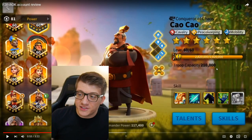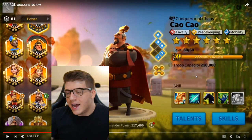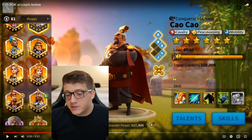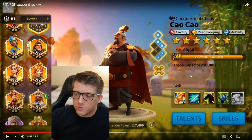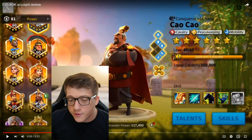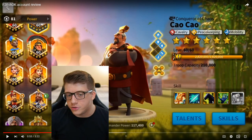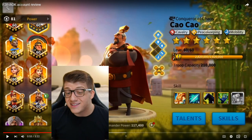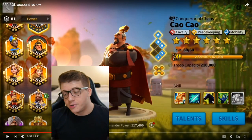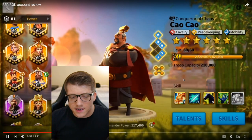He shows off a 5-4-5-5 Cao Cao, which is extremely impressive — he's almost completely done with this gold key commander. The main uses would be fort rallies and chaining barbs. Cao Cao is definitely one of the better gold key commanders. We can also see a few more expertised commanders, including Joan of Arc prime, which is absolutely huge — he's probably pairing this with Nevsky. He also has an expertise YSG and an expertise Charles Martel, which we love to see. You can already start to see the logical pairings he's using.